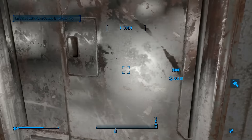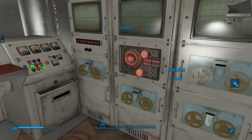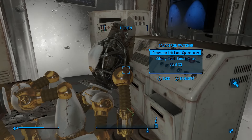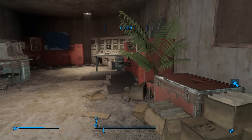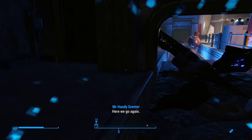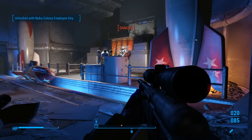Bottle cap, 45 rounds. We have the employee key for this. This is what we saw — there's going to be another star core right there. Anything in here? Nope. Still no way to fix the mainframe. So much energy weapons ammo that I do not need. Back down we go. We can go through here with the employee key.